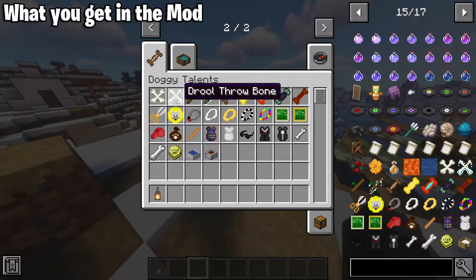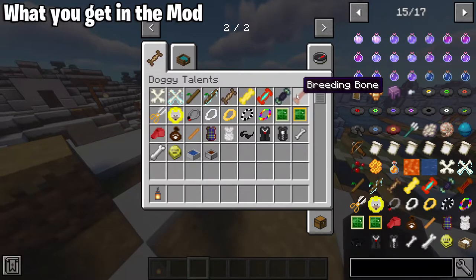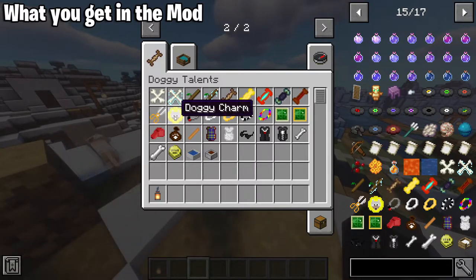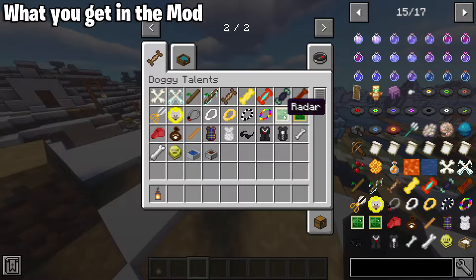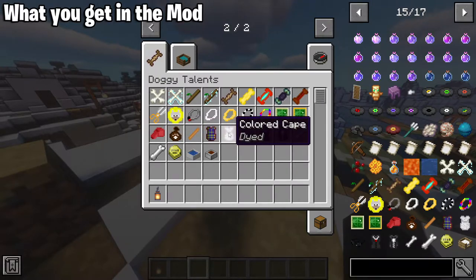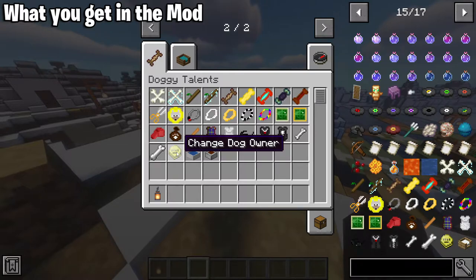Let's go through what items the mod has. There's a throw bone — I'm guessing that's for fetch — and a drool throw bone which the dog drools on. There's a throw stick and drool throw stick. Then training treats, super treats, master treats, and breeding bones. We've got a collar shear, doggy charm, radio collar, wool collar with different colors, spotted collar, and multi-colored collar. There's a radar, creative radar, whistle command, treat bag, chew stick, tartan cape, colored cape, dog sunglasses, guard suit, leather jacket, tiny bone, big bone, change dog owner, dog bath, and the food bowl.